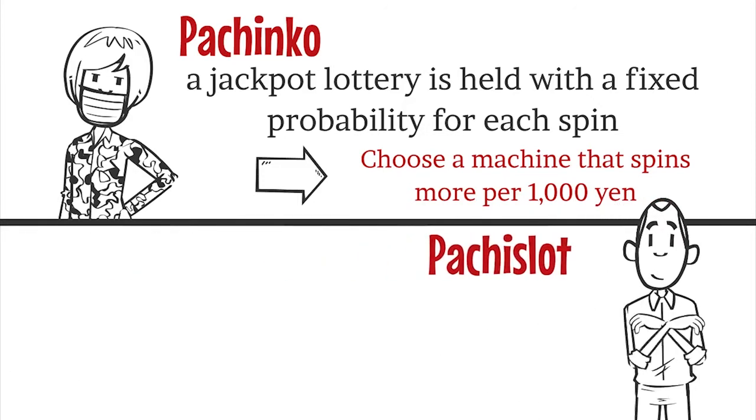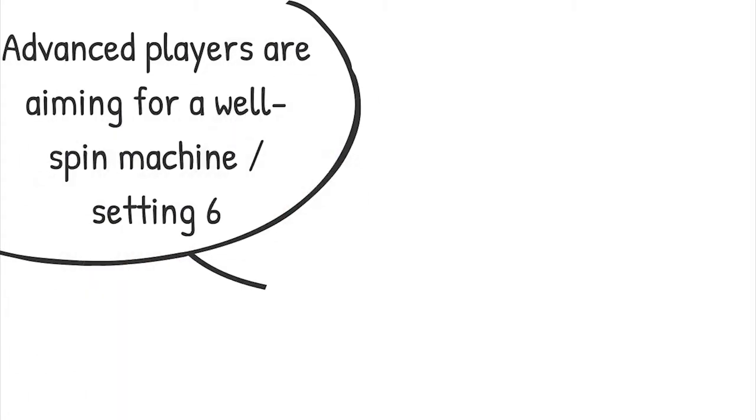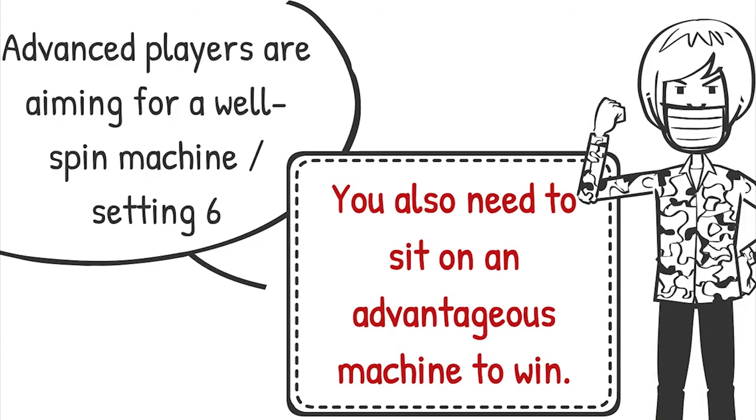There are settings 1 to 6 for pachislot, and the closer it is to 6, the easier it is to win. The settings are 1, 2, 3, 4, 5, and 6, and the jackpot probability is different — setting 6 is made to be the easiest to win the jackpot. Advanced players understand this and play pachinko that spins well and pachislot with higher settings. This time, I would like to explain the machines that beginners should play based on 4 points.